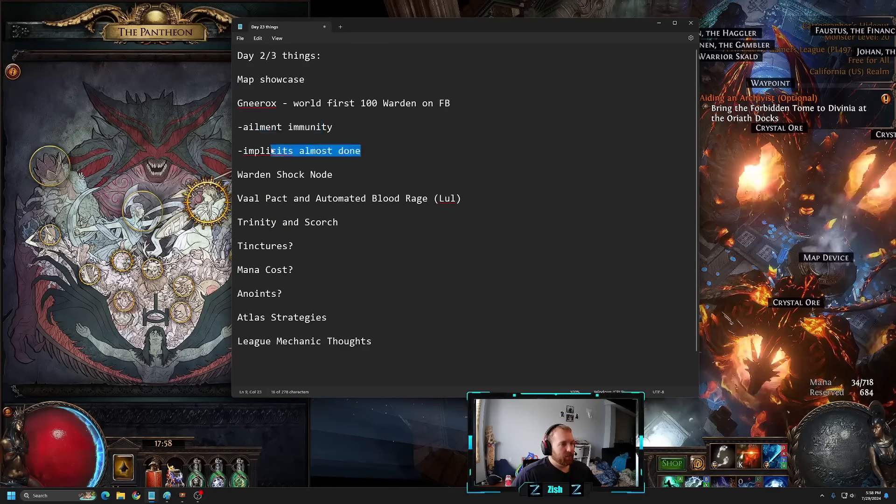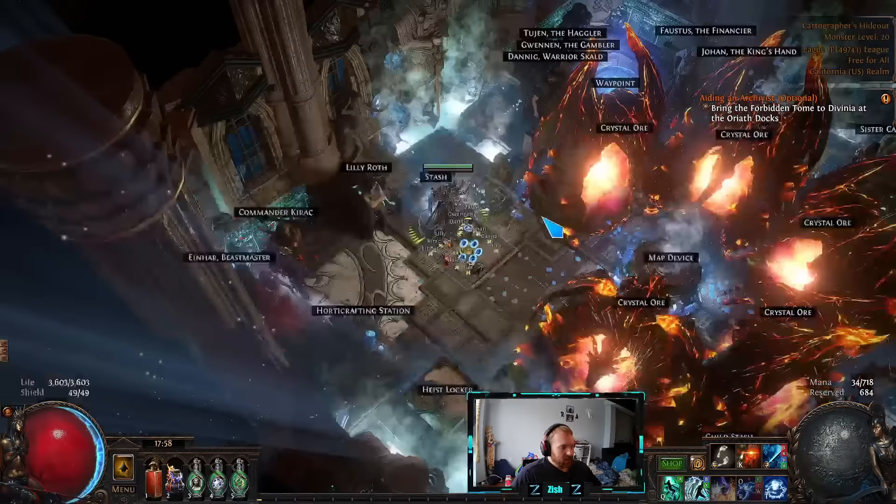Implicits are almost done — I got my additional strike but still missing the pierce, which will let me swap that craft to something else. I got Fortify on my chest and hit cold damage, but I'll change that to crit multi later. I don't have anything on my helmet because those implicits aren't super impactful. I hit Brittle on the boots — two-second brittle is barely impactful; ideally end game you want four or five seconds so it lasts longer when you put it down.